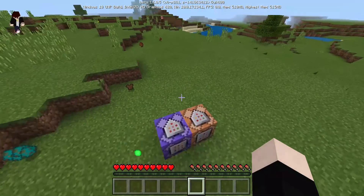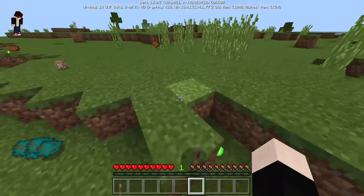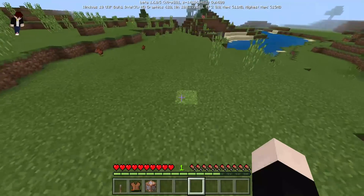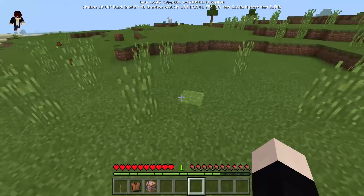But if you fly right before you hit the ground then you're not gonna die. So yeah, this is how to make half creative and half survival mod in Minecraft. I hope you guys all enjoyed the video, thank you guys for watching, and see you guys in the next video.